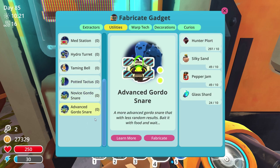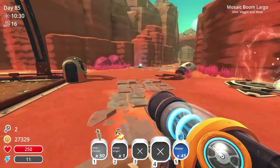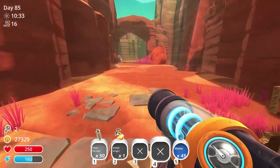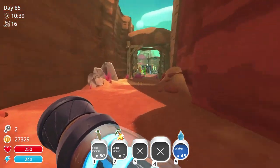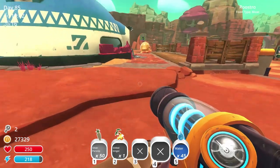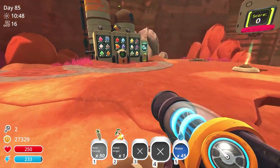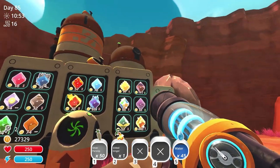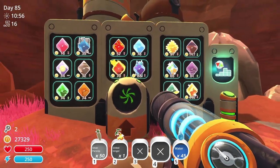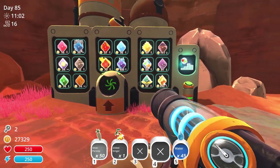I'm almost positive there's a master snare. After looking into it — yes, there is a master gordo snare, but it requires rank 20 with 7Z rewards. Rank 20 — that's a lot, that's like serious cash. I think what I'm gonna do is aim for that because it's key, and on the way there we might also hit the ability to hold more than 100 things. What's that — the hunter plort is worth 117? Are you serious? Everything's going down right now.